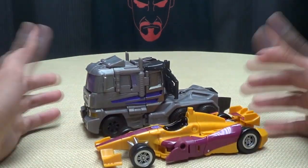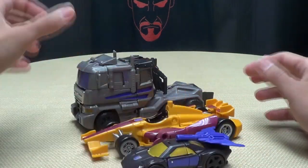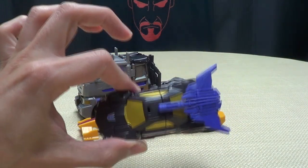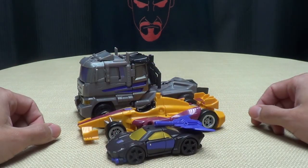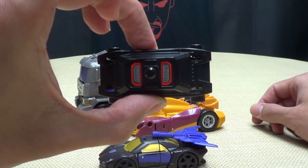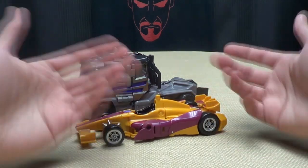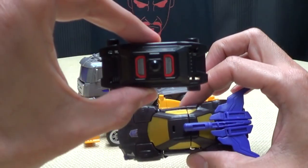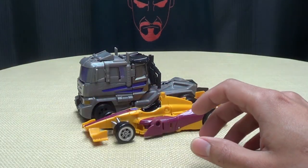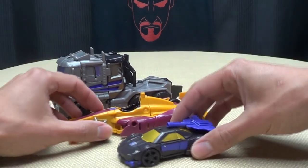For comparison we'll bring in his fellow Stunticon — the only other one I have right now — here he is with Drag Strip, so you can see how they look together. And we'll bring in Blackjack, why not. Now I know Blackjack was a Micromaster — a lot of people have been pointing that out in his review — but guess what, it doesn't matter what you've done, all that matters is what you're doing now. And what is Blackjack doing now? He's being this guy. People are sending me TF Wiki links — yeah well, he's doing this now. Hasbro doesn't care about history!